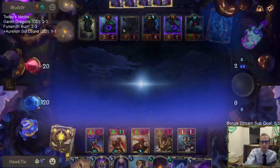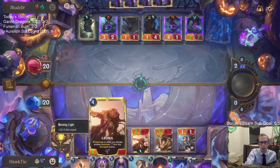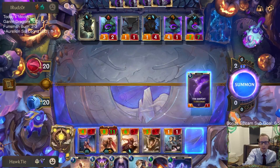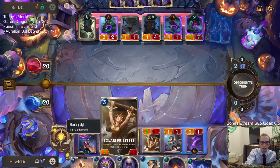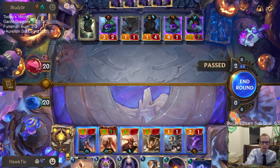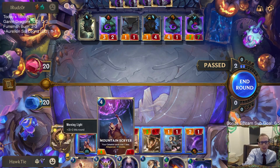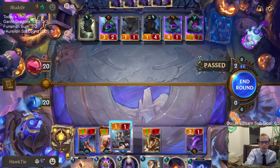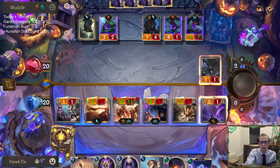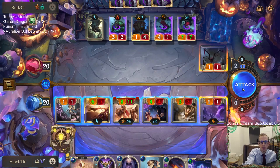That stuns the 7-7 — the Serpent will take the 1-1, so Maokai will be their only blocker. I should have put that on the Solari Priestess to make her a 4-5. Yeah, I should have done that. This is only 19 — they can go down to 1. They can block the 3-3 and go to 1 and keep Maokai alive. That's fine I guess.